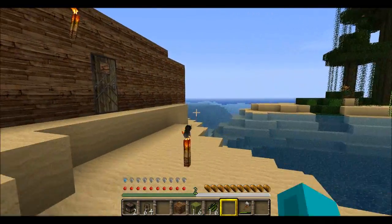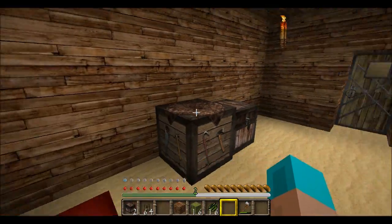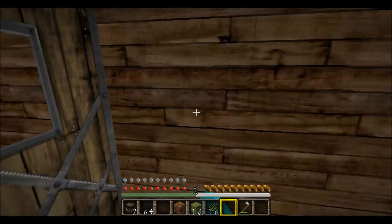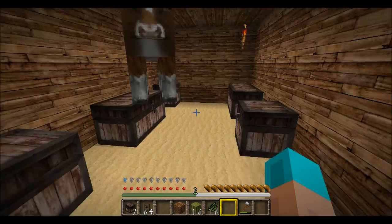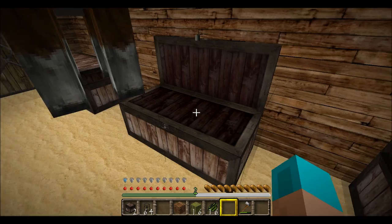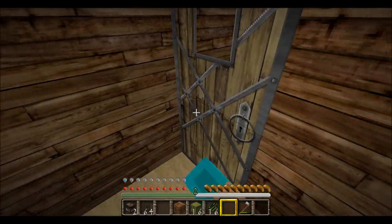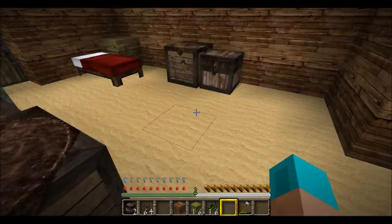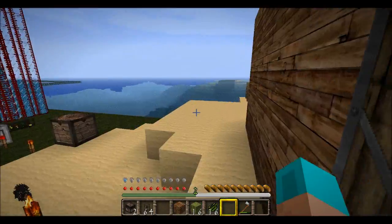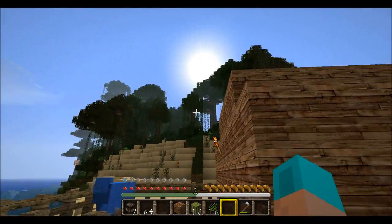So, what texture packs do is they go and change all the textures — everything. Everything is gonna look much different. I'm probably gonna lag ten times more than usual because everything is HD now. If I lag too much, I'll probably take it off. But I wanted to see how it goes with this texture pack because I like it — it looks cool.